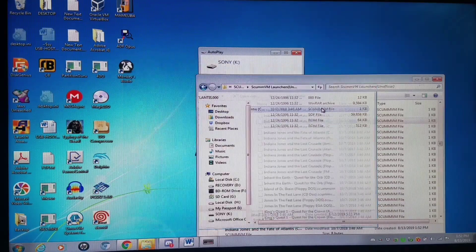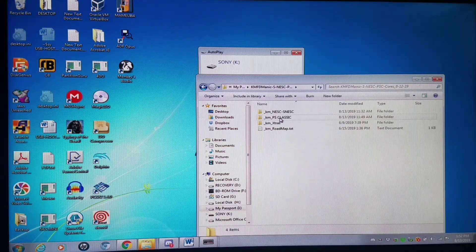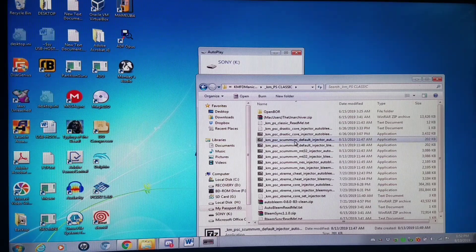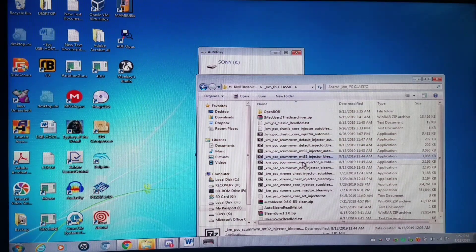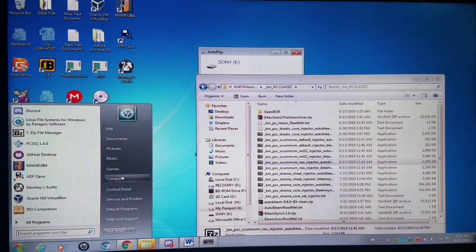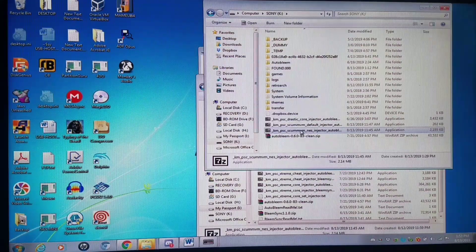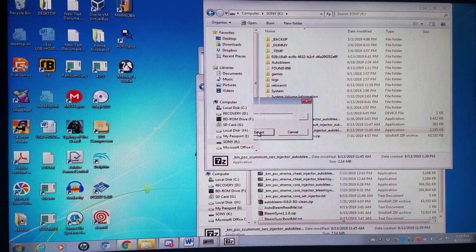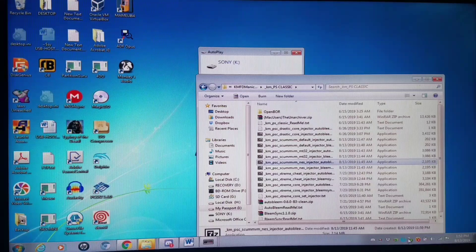We're going to install the NES sound fonts right now. Go back into my core set release, into the PlayStation Classic folder, and you're going to have six ScumVM injectors: default sound for AutoBlame and BlameSync, MT-32 pseudo sound for AutoBlame and BlameSync, and NES sound for AutoBlame or BlameSync. We're going to do the NES sound right now. Just copy it to the drive, double-click it, and extract it right here. Let it overwrite every file, then safely remove the flash drive so we don't have any corruption.